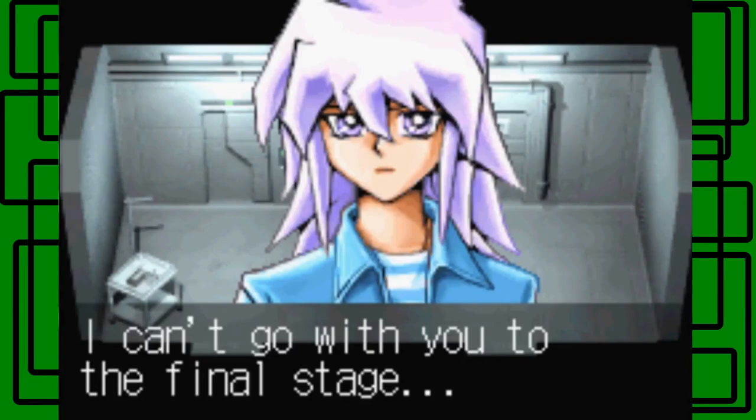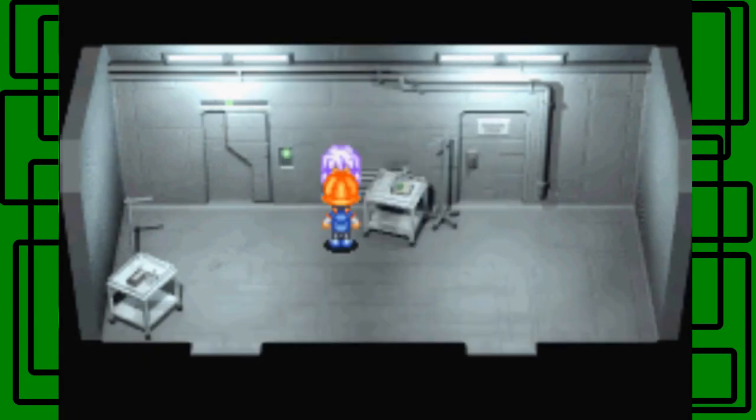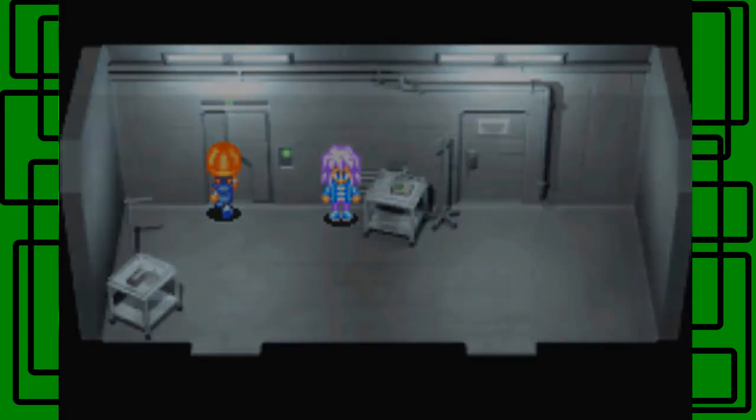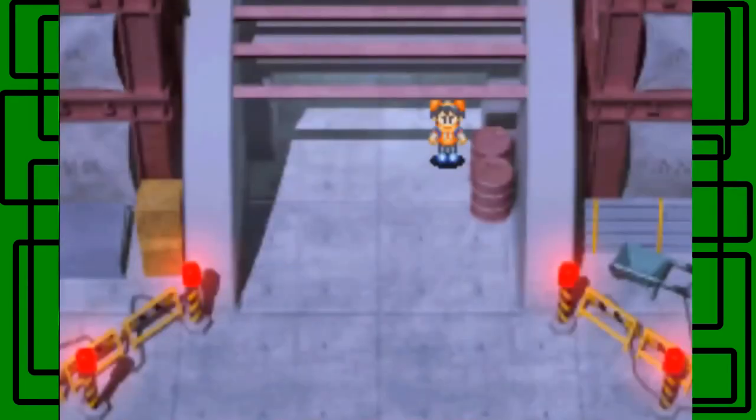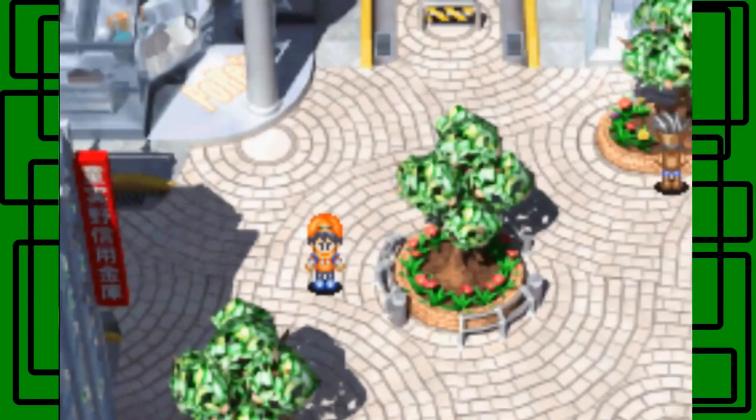This room has Seto Kaiba in it - he's in a coma as well, basically in the shadow realm. He says: 'I can't go with you to the final stage, I'll cheer for you from here.' We'll go back with Joey on the first floor - not going back up to the roof. With that said, we're going back to the Clock Tower Square. In the next part, which will be the finale, we're gonna take on Marik Ishtar. I don't want the finale to be extra long so I'm splitting it into another part. Hopefully we can beat him and save everyone's souls from the shadow realm.